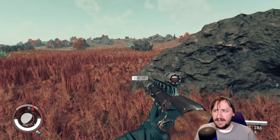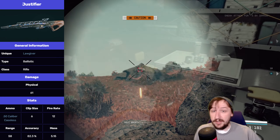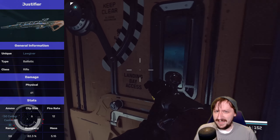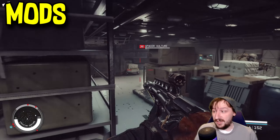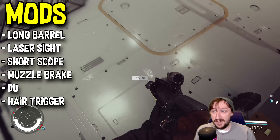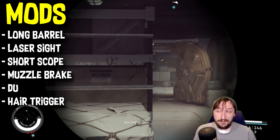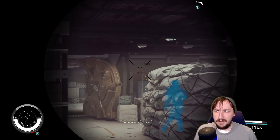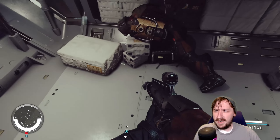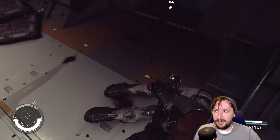There are unique versions of this weapon available in the game. The Justifier is obtained by completing the Rangers quest fully. It doesn't have any unique legendary effects, but it does have a unique skin and solid mods: long barrel, laser sight, short scope, muzzle break, depleted uranium rounds, and hair trigger. It's nothing you couldn't make yourself from a regular Lawgiver, but if you're not investing in weapon upgrade skills, this could be a straight upgrade — assuming you don't find one with legendary effects.